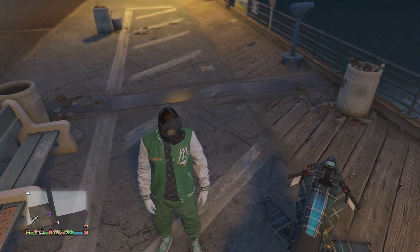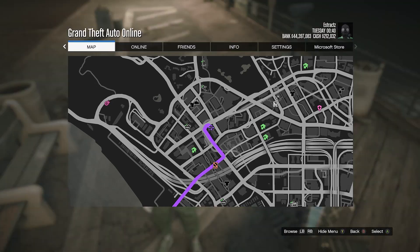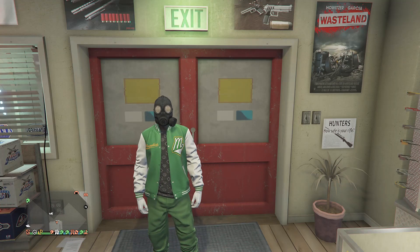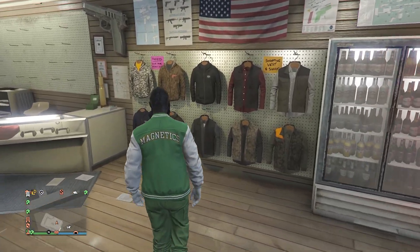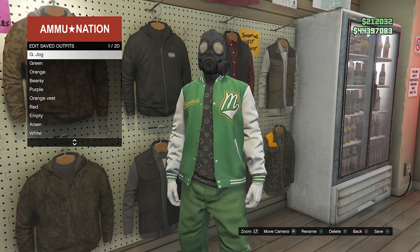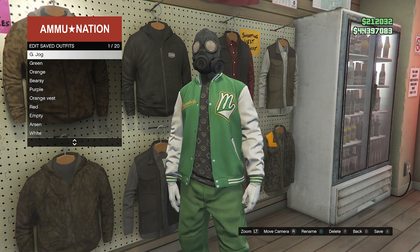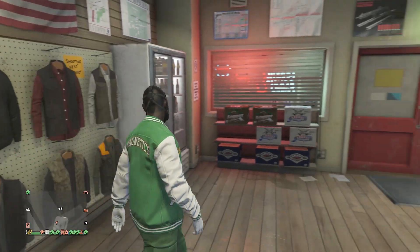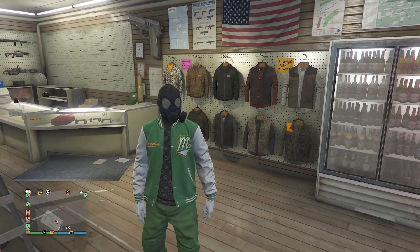After the outfit did transfer over, you're now going to want to head over here to the gun store so we can save this outfit. Once you've made it to the gun store, go ahead and walk over here to the clothing section, hit edit saved outfits, and save your outfit once again on slot 1 or slot 20, whichever you saved it on before. After you did save your outfit, back out of the tops, and now we're going to start up the job that's called Titan of a Job.